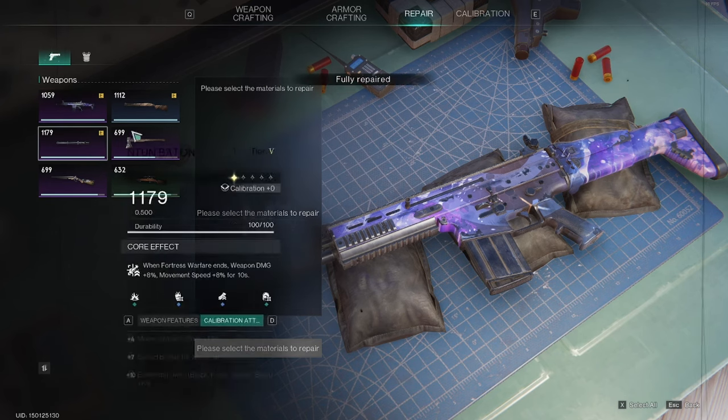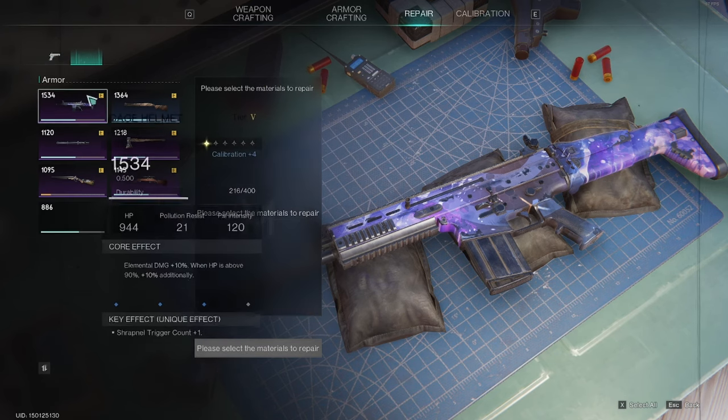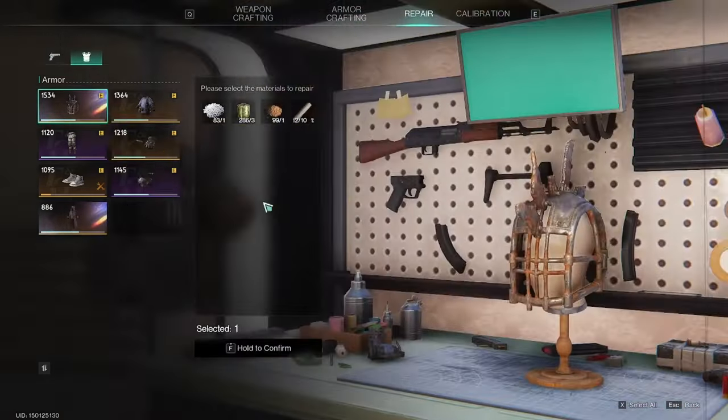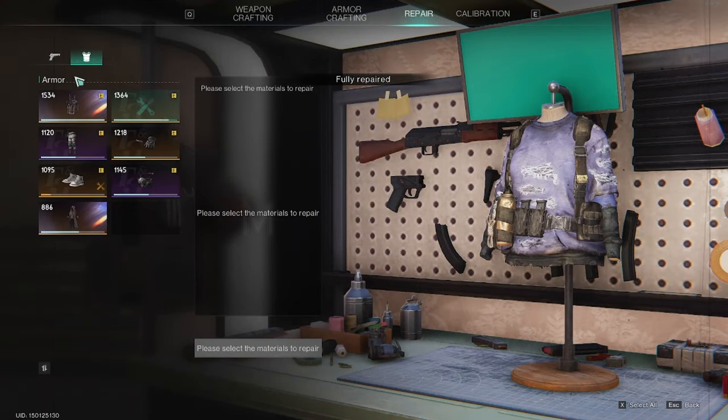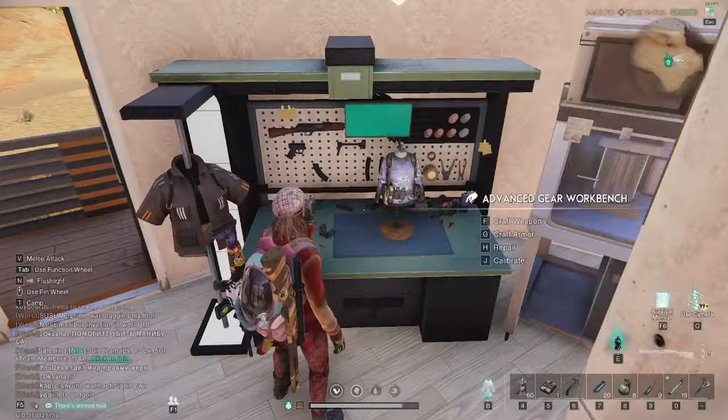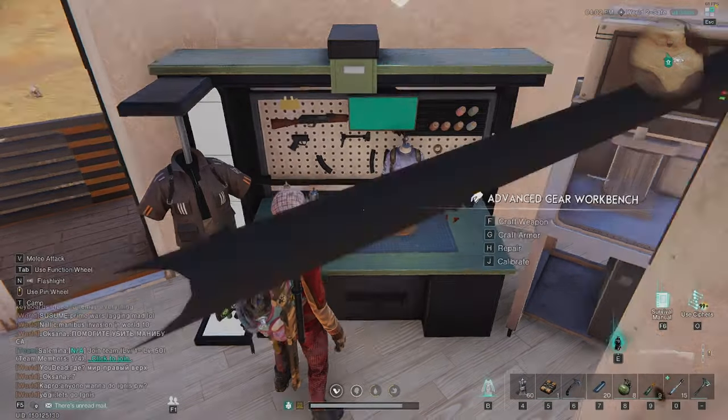It's not just your weapons — your armor is also going to need repairing from time to time, so make sure you're checking this on a regular basis, pressing F and holding that down to confirm the repairing of your items. If they're dropped items and you don't own them, you will not be able to repair them.